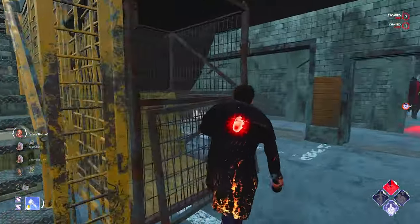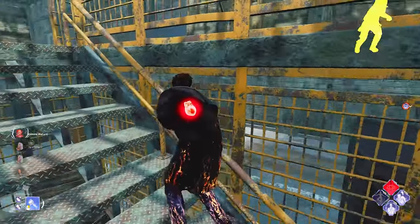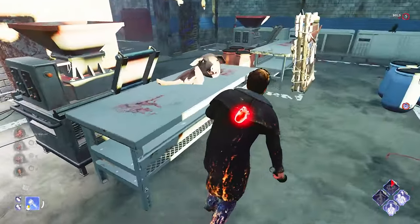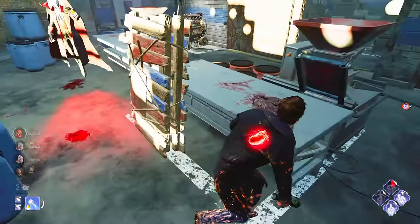Ignoring the light. Oh my god. This isn't a good one to play against Dracula — he's probably going to pull up his Halakai, but we can dodge out though.